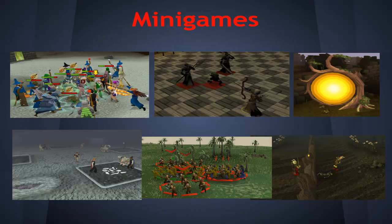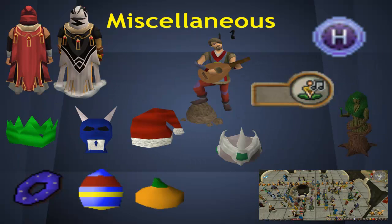On to minigames. There'll be no Fist of Guthix, no Stealing Creation, no Soul Wars, no Conquest. Sadly, no Clan Wars — I was hoping that'd be in there, but it's not; that was fun. And there'll be no Mobilising Armies. To be honest, I think we're fine without all of those apart from Clan Wars. The main thing about Mobilising Armies was to enchant the Seers Rings, Berserker Rings, and all that. Those rings will be in it because there is Dagannoth, so Berserker Rings will be in it — just not enchanted, which is fine.